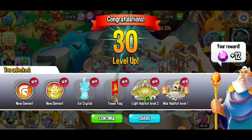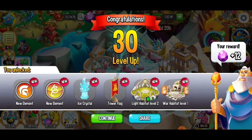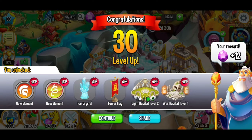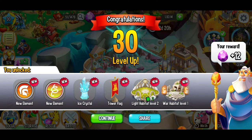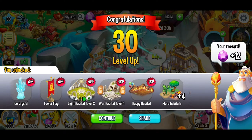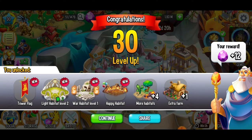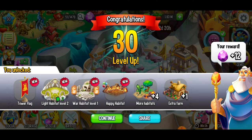We just got 12 free gems and so many cool new things. Going to take a little screenshot for the scrapbook. We unlocked a new element — the war element. I think that's the happy element right there. We also have the ice crystals now, the cool decoration, the tower flag. We can upgrade our light habitat to level two, and we've discovered the war habitat level one, the happy habitat. We can have an additional four habitats and we've got an extra farm coming our way. This is a great milestone in the game. I couldn't be more excited to have reached level 30.